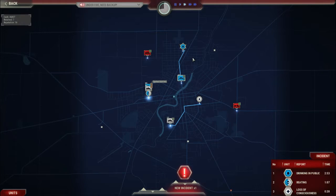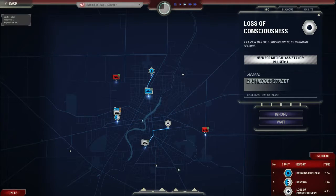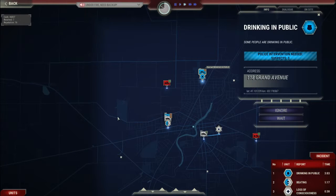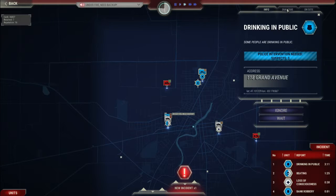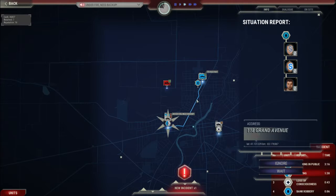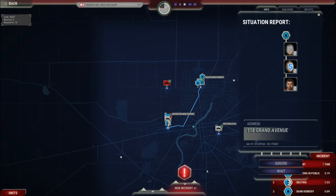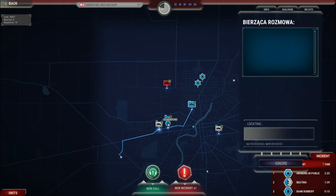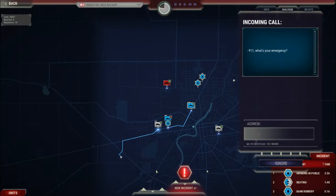Send this one away to the beating. We're getting there now — loss of consciousness. What was this one again? Family abuse or something, I believe. Requesting support. We're done here — let's get them back up. Got injured, going to hospital.